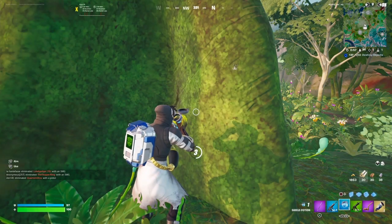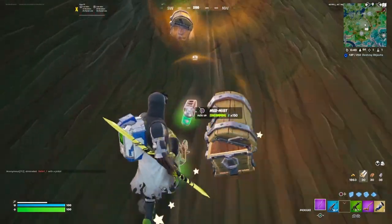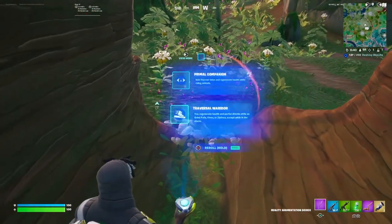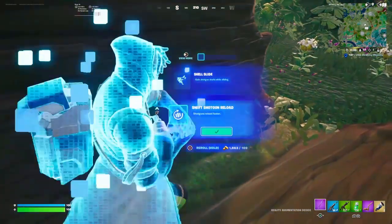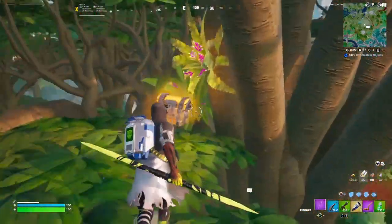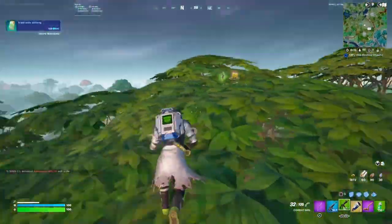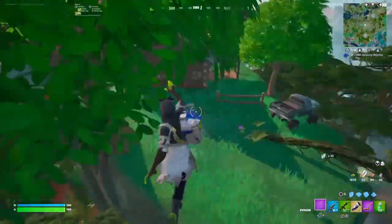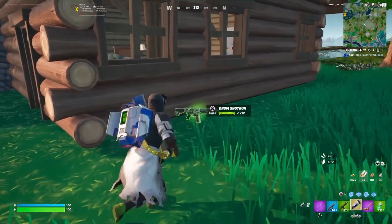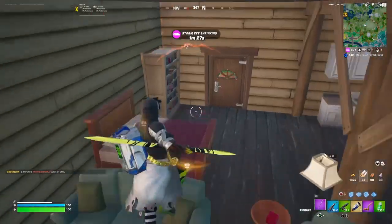I'm gonna use this to sort out my inventory and then head over through here - two chests could spawn in here. I'll take that and pick up the Madness. I've got a perk so I'm going to go with shotguns reload faster - I could do with a shotgun. Then I normally take the zipline over and there should normally be a chest here for some more loot.